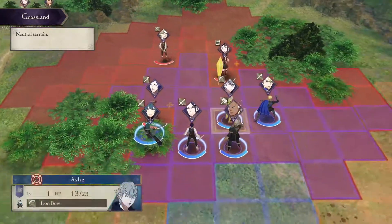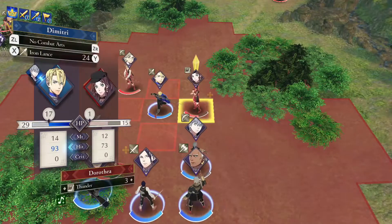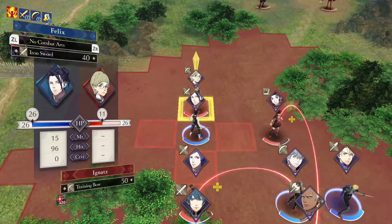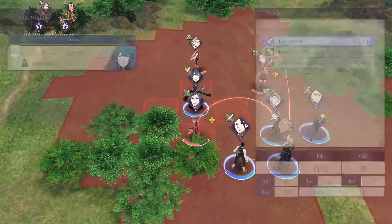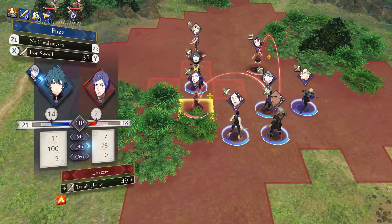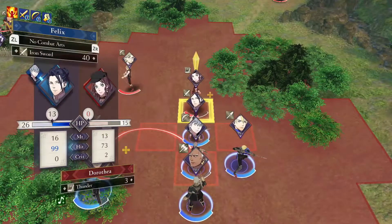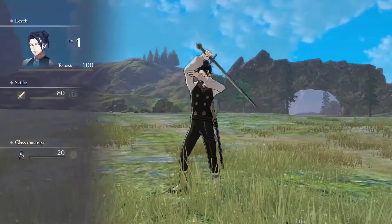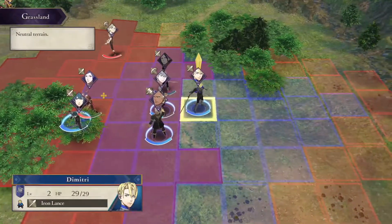We have Ignatz moving in. Let's see how Dimitri does against you — Felix might be able to run around and one-round Ignatz. Okay, it really doesn't matter here, it's only hard mode, it's not that difficult. Actually, can Felix take on you? He can — let's just go for this.